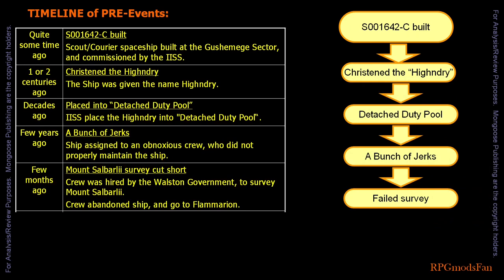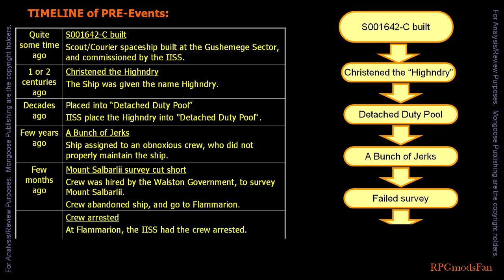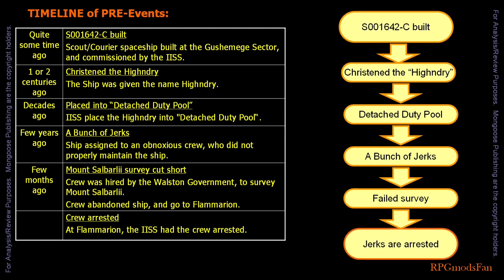There, they booked and boarded a trader spaceship that was bound for Caledborg. The crew disembarked at Flammarion and expected to get spare and repair parts from the IISS. However, at Flammarion, the IISS had the crew arrested. The IISS are not happy about the crew seriously neglecting to maintain and repair the High and Dry.